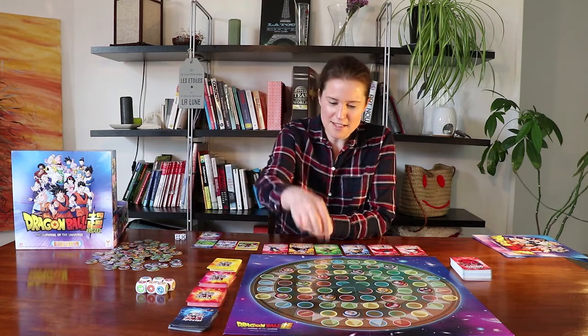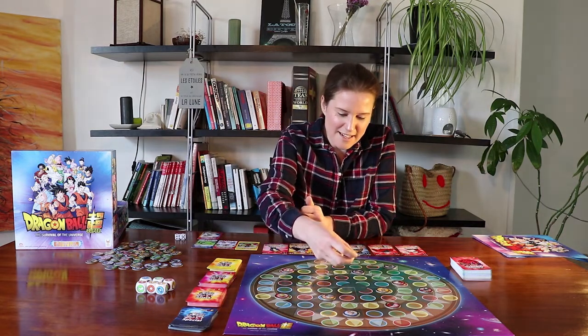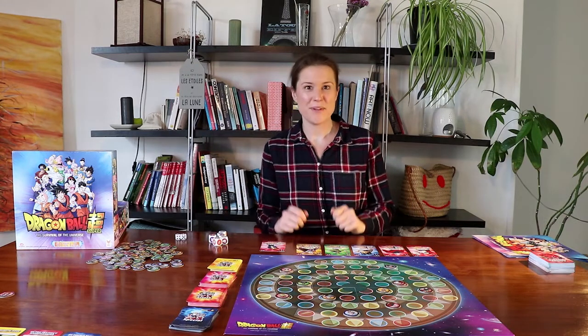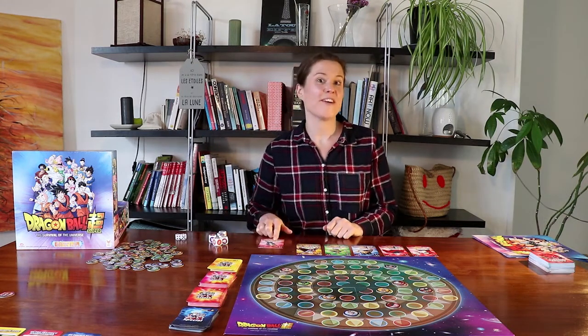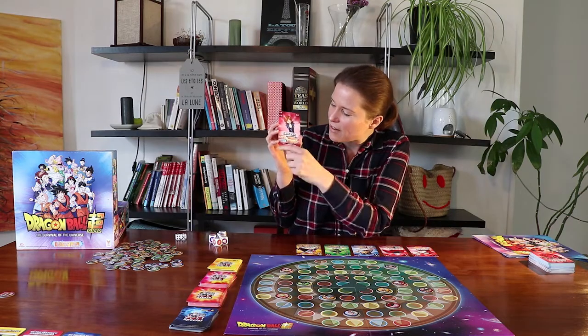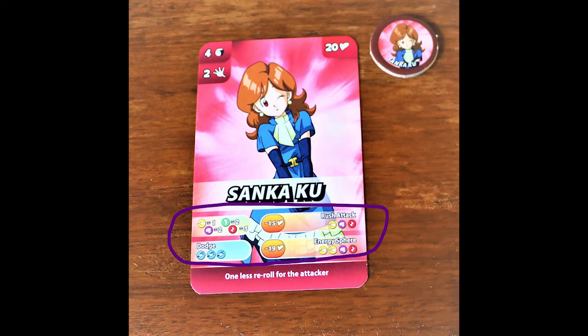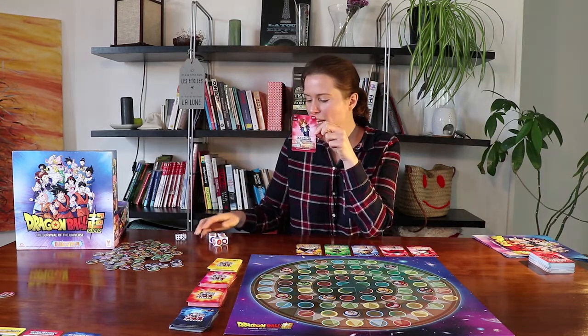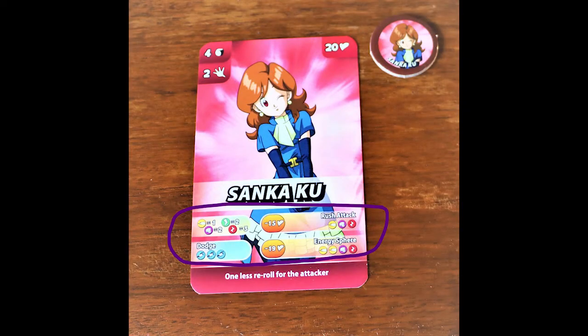My goal of course is not to land on empty squares — it's to land on a square where one of my opponents is. For example, let's imagine I'm with Sankaku and I decide to stop on this square and fight against Sal. Looking at the Sankaku character card, she has a number of life points, a number of attack dice, and a number of throws allowed for the attack dice — she can throw twice to try and make her combos, which are listed here with their symbols.